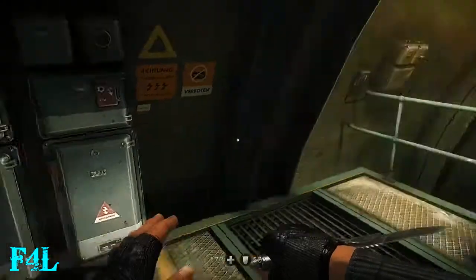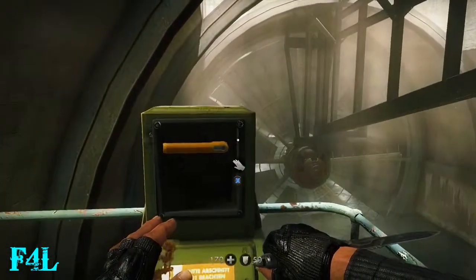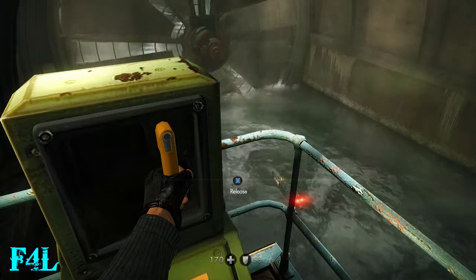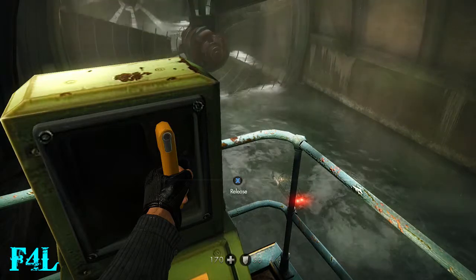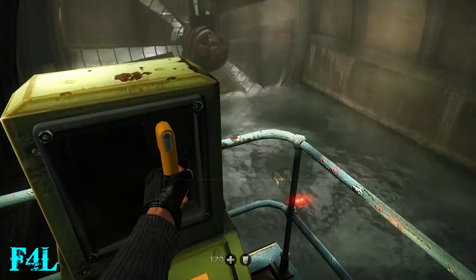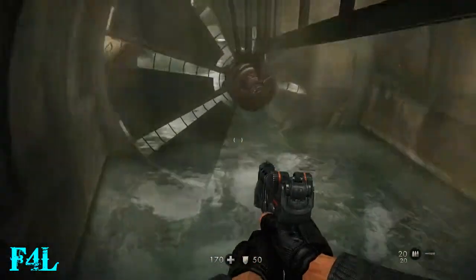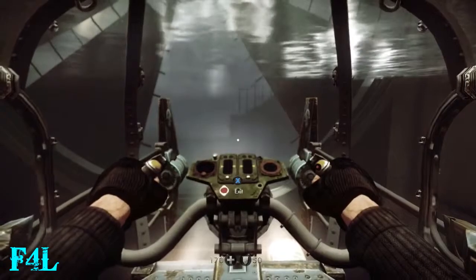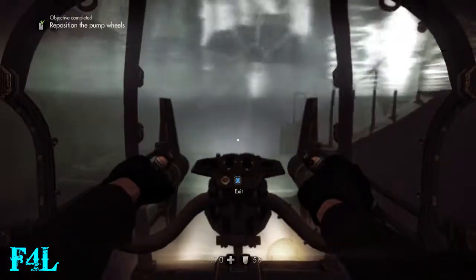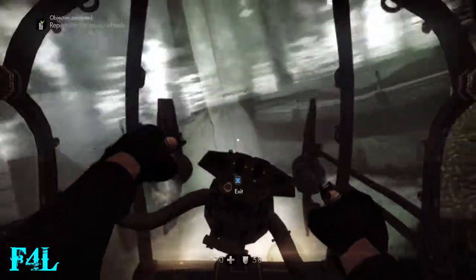When you get up to this area, this control works on both of these fans. And if you're going for the collectibles, going through the second fan — I believe there's a gold item through that second fan. But if you're just trying to get through, you just need to hold that thing until the wide open part of the fan is underwater.